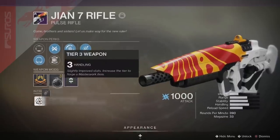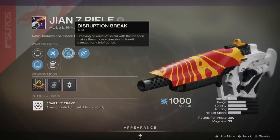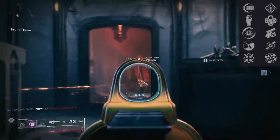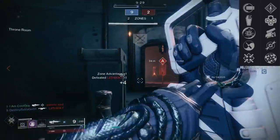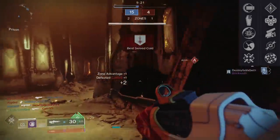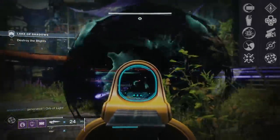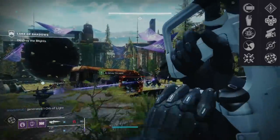A couple things about this particular roll: Disruption Break is the main draw, but mine has Dragonfly, and Dragonfly and Disruption Break work together. It only rolls on three weapons — this one, the Ringing Nail, and the Raid Scout the Noblesse. These two perks can work together because if you Dragonfly an add — a Thrall, a Dreg, any enemy — and they explode and that explosion damage breaks a shield, that counts as Disruption Breaking it. You could be in PvE at mid-range hitting your pulse shots, downing groups of adds, clearing the area with Dragonfly. Disruption Break can be paired with anything: Rampage, Swashbuckler, Rangefinder.